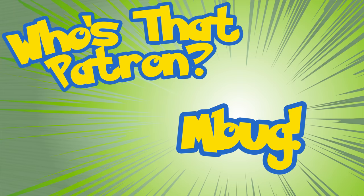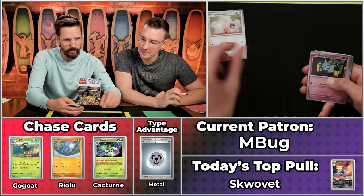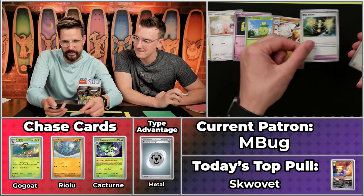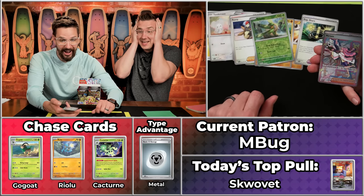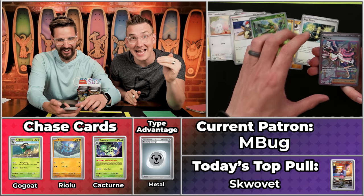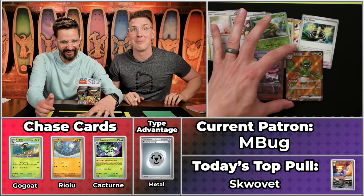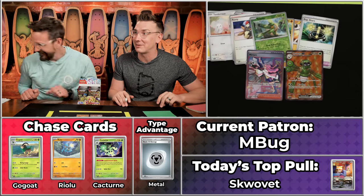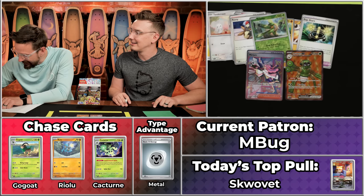Next up is M-Bug, coming in with eight points — looking for four points for Big Steve. We've got Lightning Energy, Tandemouse, Shuppet, Smaliv, Primeape, EXP Share, Penny, Medicham, Tropius will not score. What is this?! It's the Alt-Art Miriam! No way — this is the most valuable card in the set! Oh my gosh! And the Full Art Spinaxi! What a pack! What a shot to the top of the charts for M-Bug!